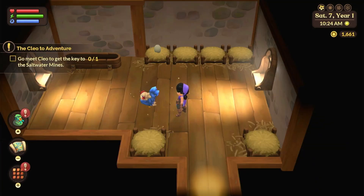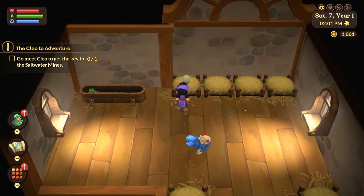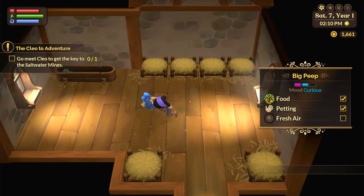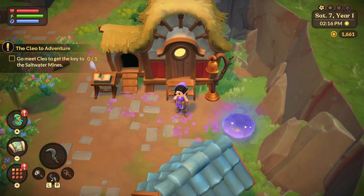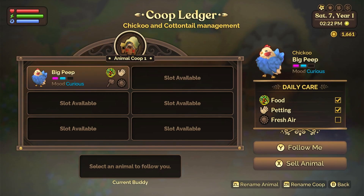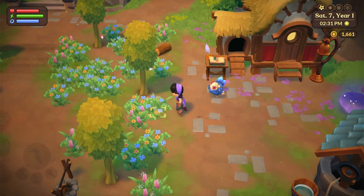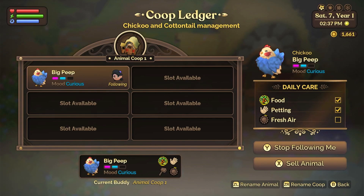Let me go outside and maybe wave - maybe they'll come out. I can see there's an egg here in the hay, so I'm going to pick that up - there's two of them. I don't really know how to get them to go outside the coop, I'll have to do a little more research on that. Oh, why - follow me! Got you! They can follow me around and get some fresh air.